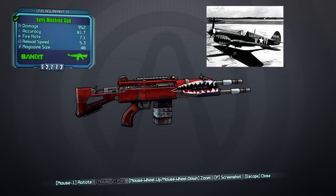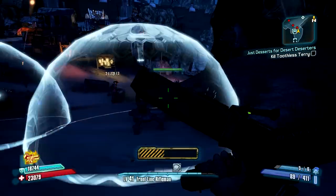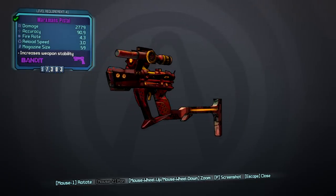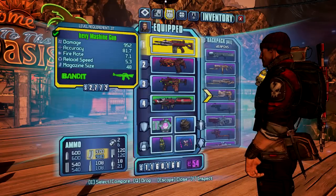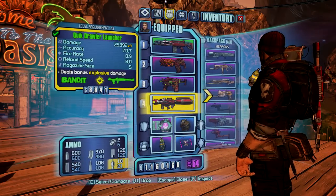It's also very apparent that bandits created these weapons because many of them are misspelled to hell. For example, pistol is usually spelled as 'pist-al.' Bandit is one of the few companies that manufactures five different weapons: they make assault rifles, pistols, shotguns, SMGs, and rocket launchers.